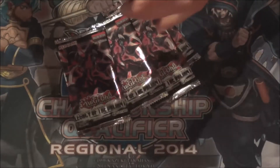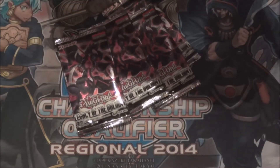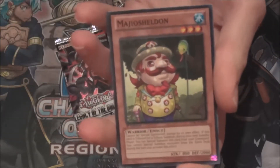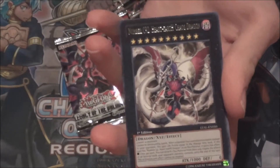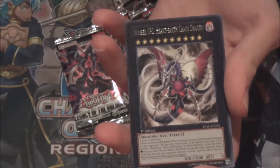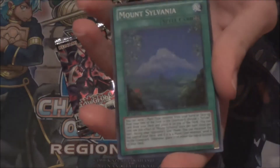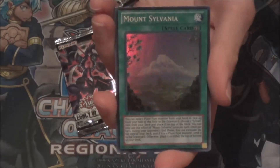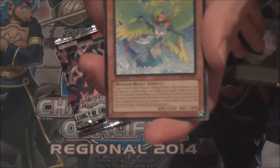Let's see — number 92, Evilswarm Chaoslord, or a super rare right off the bat! Awesome, cool. Super rare. That actually completes my playset, so that's awesome.